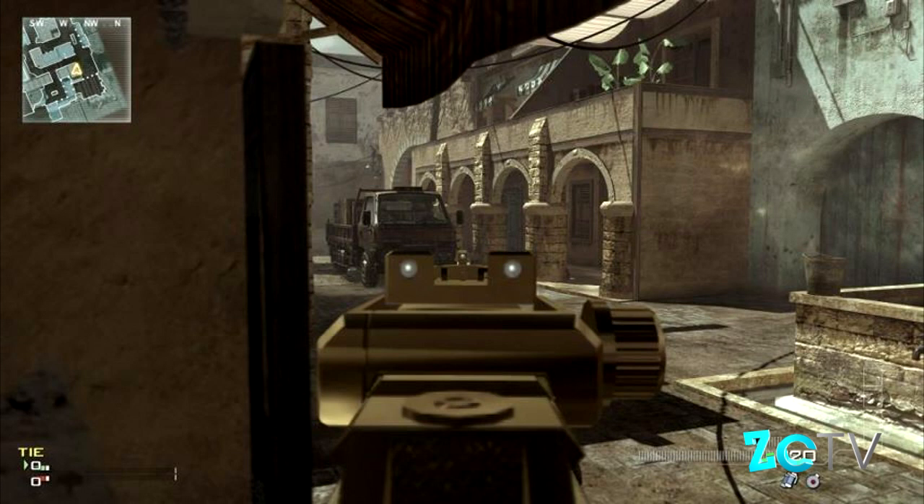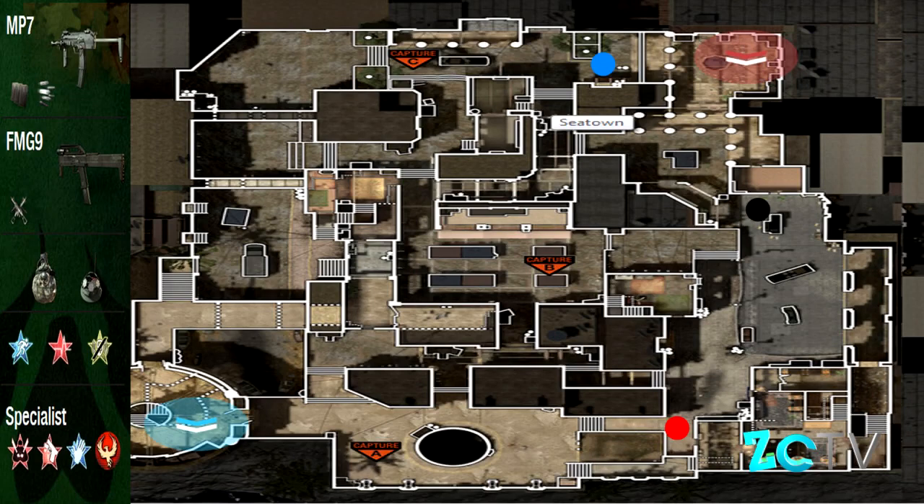I forgot to mention my class setup. My class setup is the MP7 with FMG9s. I know that's a little try-hard, but if you're going for a MOAB, it's going to take a little bit of skill, like I said previously. FMG9 Akimbo in the specialist package is something I would definitely recommend, because in the long run it'll pay off, and that's what I use for my MOABs.